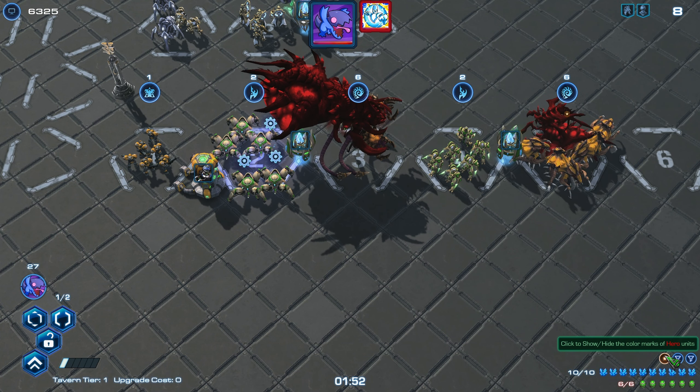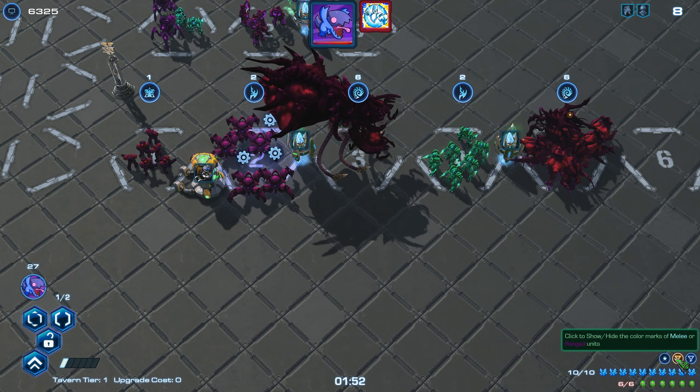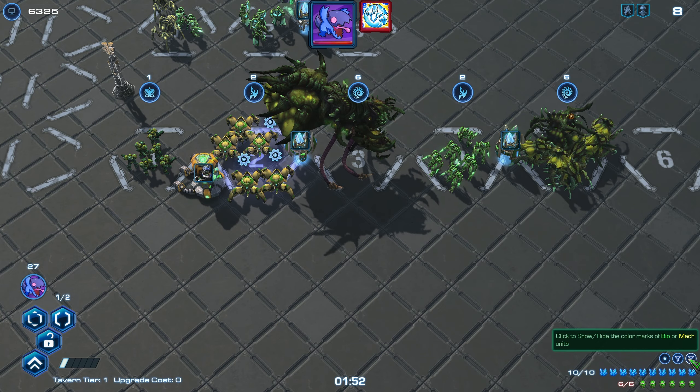The 3 run buttons are visual enhancements to highlight your hero unit and differentiate range, melee, bio, and mech units. Only one may be applied at a time.